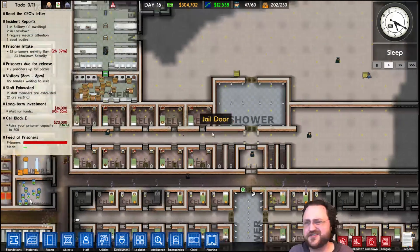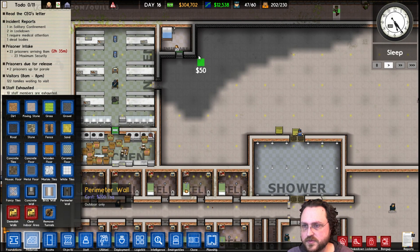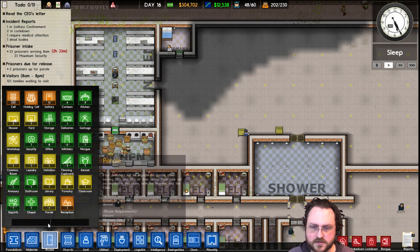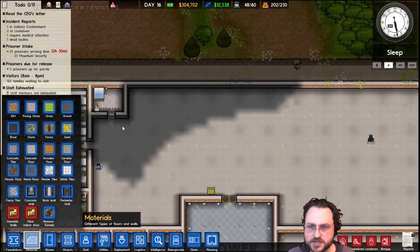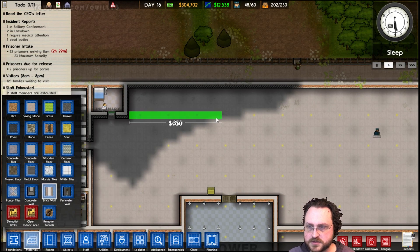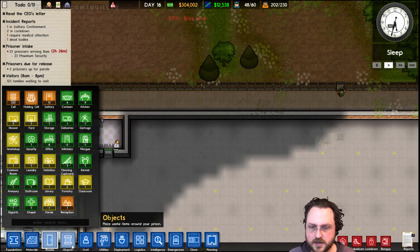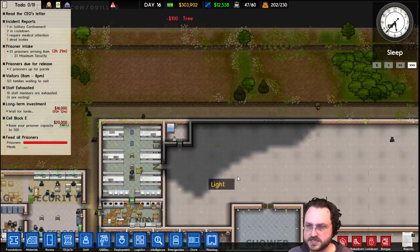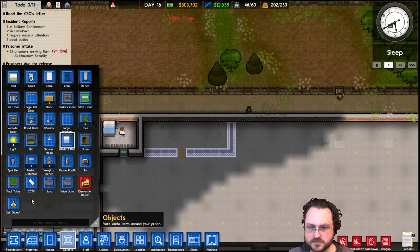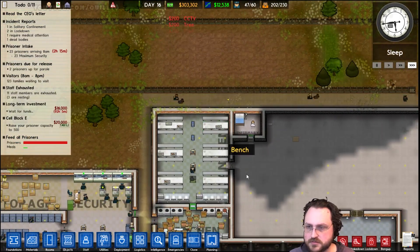Can they get to parole hearings or whatever? Who am I kidding — these guys will never get paroled. With that in mind, let's go ahead and make a laundry. What size does a laundry have to be? It has to actually be spacious enough. There's no actual size requirement. So I'm going to do something like that — give us a little bit more room to work with. We'll put in a regular door over here, and obviously we'll need a CCTV camera in there. Any chance it's a real hole? Almost certainly not.